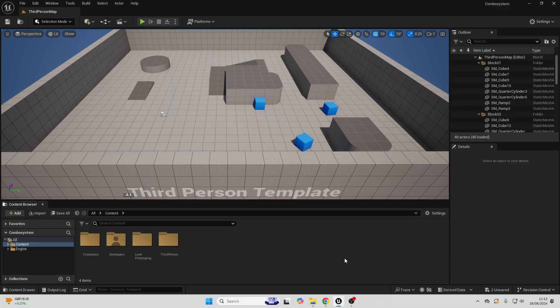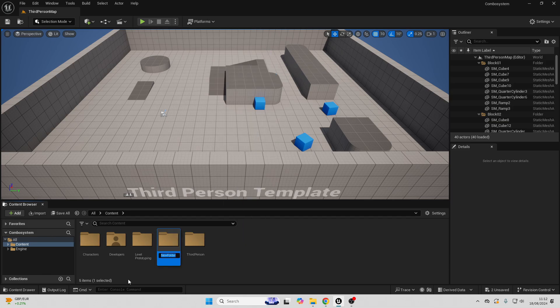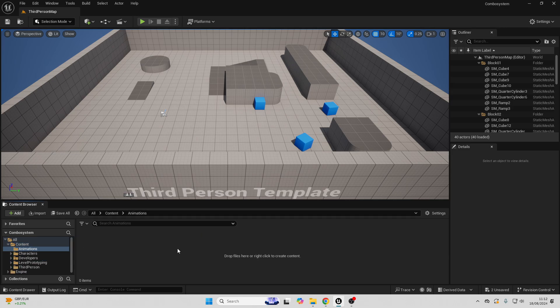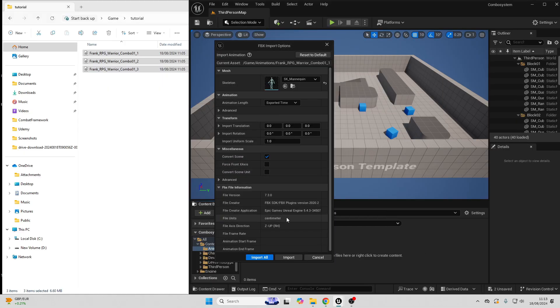To get started, we're first going to import the animations we're going to use for our combo system. If you don't have any, I'm going to provide you with some example ones which you can download via the link in the description, although the ones I'm going to use come from a marketplace product so I can't share them. Right-click and create a new folder in your content folder, call it 'animations', then import the animations inside of this folder. When importing, for the skeleton just select the SK Mannequin and go import all.